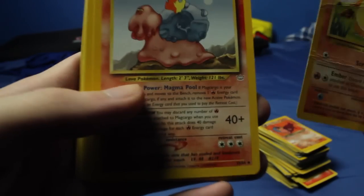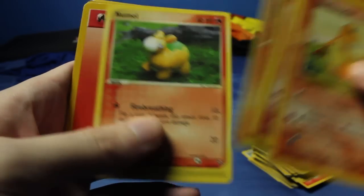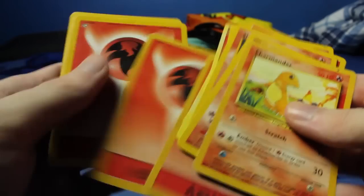The last little stack right here - this is all I have left. Let's go through it. We have Charmander, Magcargo, Slugma, Cyndaquil, Numel, Numel - a different type. Fire Energy. And the rest is just a bunch of Fire Energy, it looks like.